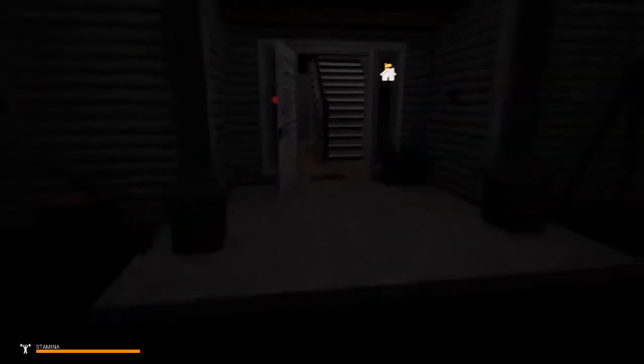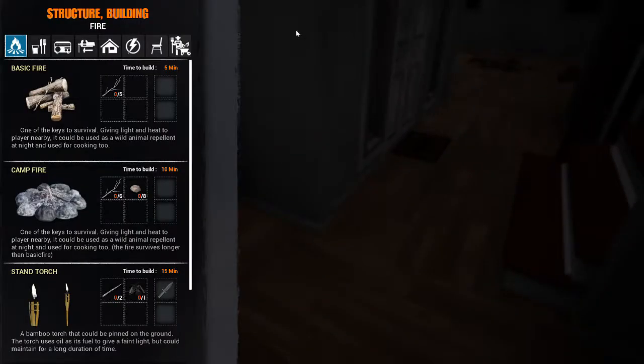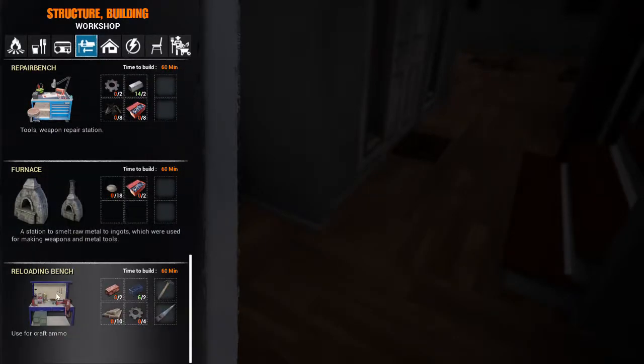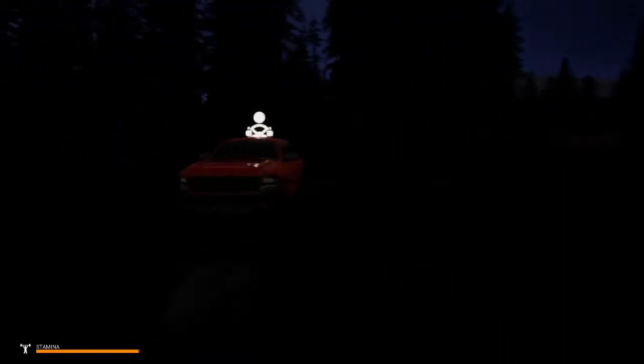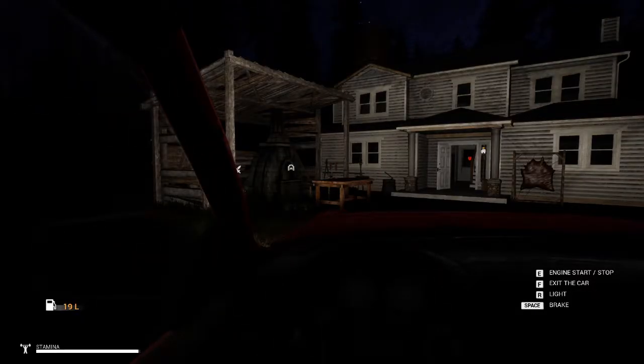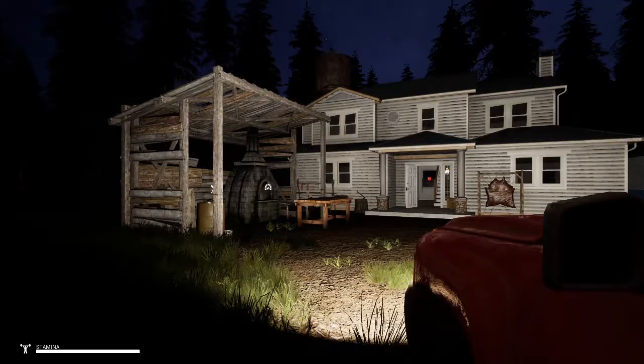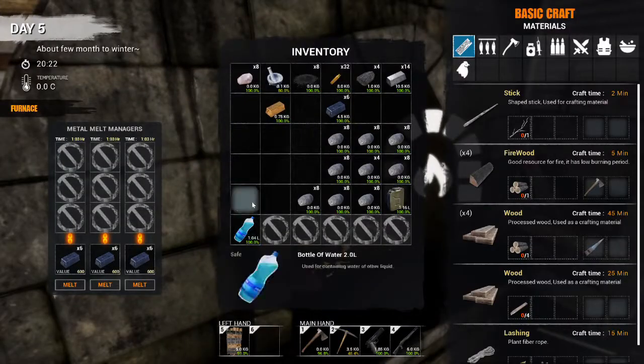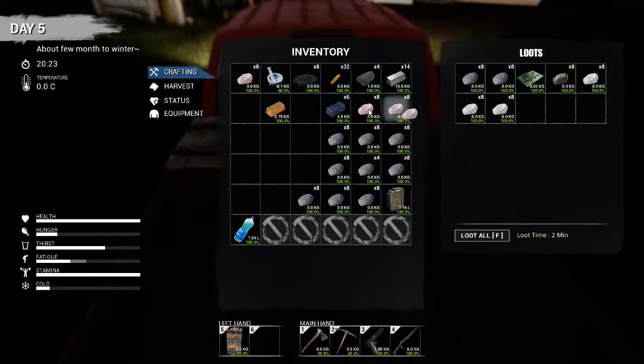Alright, so once it's done, I will need to make a reloading bench — not a repair bench, but a reloading bench — to be able to make those rounds, those bullets. Which I'm going to need two copper for that, and I'm not going to be able to make it right this second. I need to make copper. We have copper in here. I forgot I needed copper. So make that a reloading station.